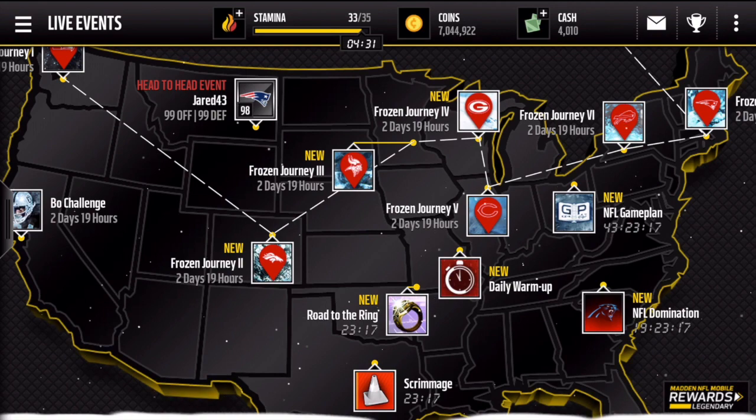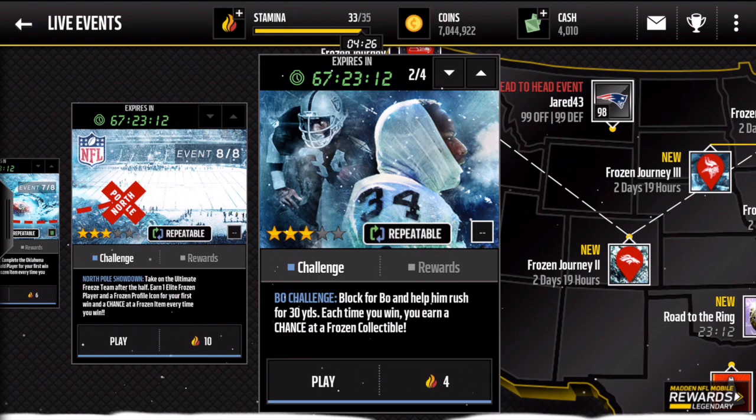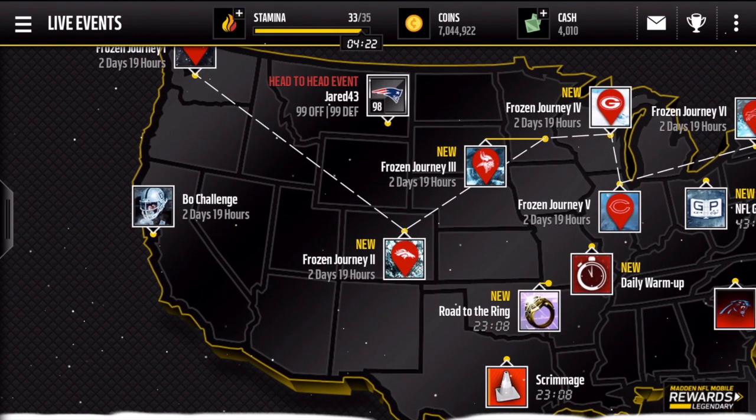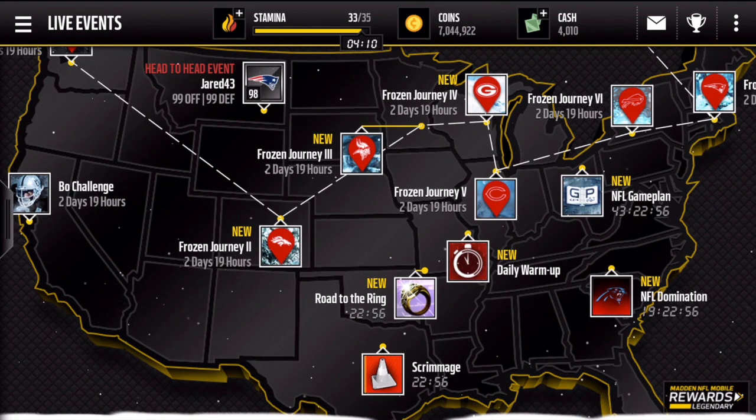Yesterday was journey 7, but they also released the bow challenge — it's kind of like these others where you have a chance at a frozen collectible each time you win, but it is only for stamina. So if you want snowflakes and logos, the bow challenge is a bit easier, though you still have to stop Bo Jackson from getting a touchdown — that guy's a monster. We also have scrimmage, roll to the ring, daily warm-up, domination, the NFL game plan, and a head-to-head event.